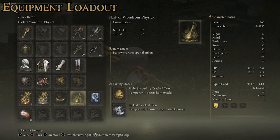For our Physick, we use the Holy Shrouding Cracked Tear, which boosts our Holy Attacks — another boost to our main attack. And the Spiked Cracked Tear, which boosts Charged Attack Power, and also works with the skill we're using. Both of these just give us better damage output.